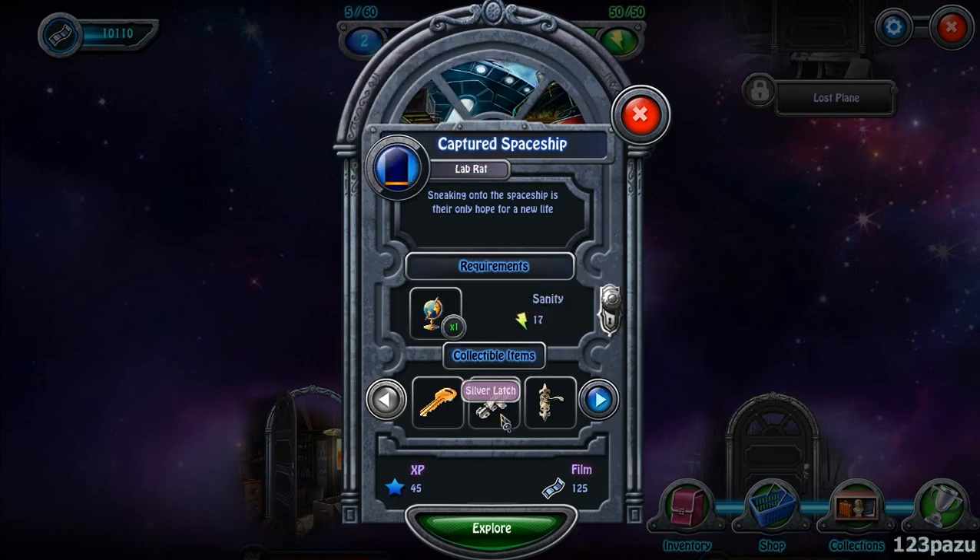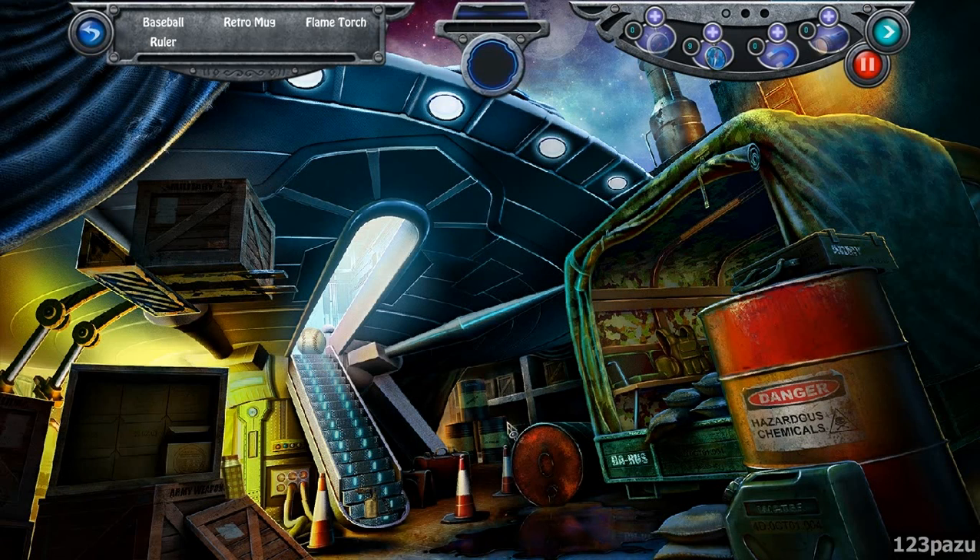Same requirements and collectible items as before. And here we are — more items to find. A retro mug, and a ruler, right here. Baseball, and here is a flaming torch. And an oversized baseball on top of the stairs. What is going on?